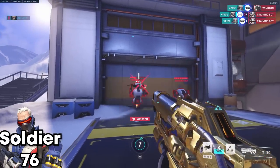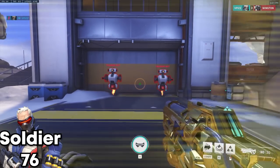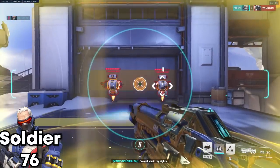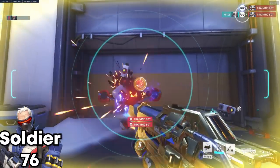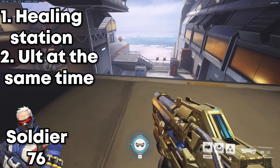Let me show you a little trick. What you want to do is hit E — pop the biotic field first — and then pop your ultimate at the same time.